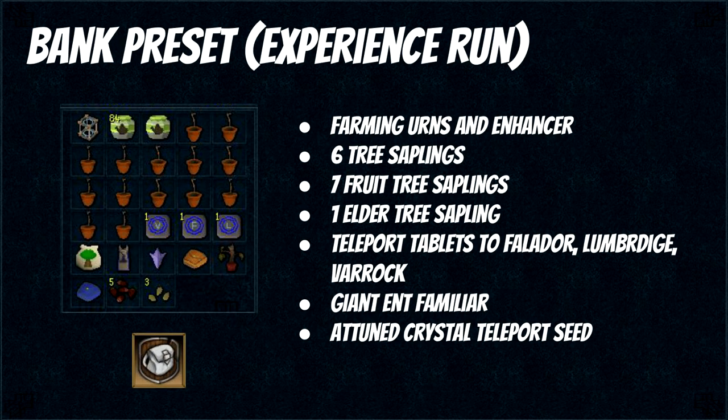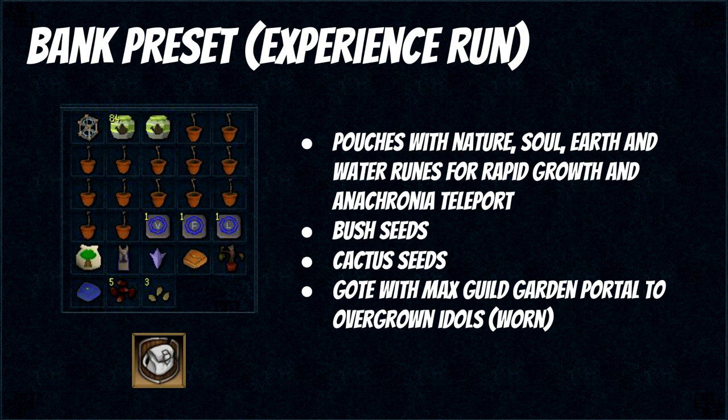Next up is the experience run. Here's the setup to do it most efficiently: urns and an urn enhancer — this time it's really worth it since you'll be getting a lot more XP. Then 6 tree saplings, whether that's yew, magic, or willow, or whatever you're doing. 7 fruit tree saplings — in this case palm tree saplings. 1 elder tree sapling. Teleport tablets to Falador, Lumbridge and Varrock. Then a Giant Ent familiar, and an attuned crystal teleport seed. 2 rune pouches with nature, soul, earth and water runes to cast Rapid Growth and the Anachronia teleport. Finally bush seeds, cactus seeds, a 99 magic cape to swap spellbooks, and a Grace of the Elves. I also have the Max Guild garden portal set to Overgrown Idols — you'll see why in just a second.